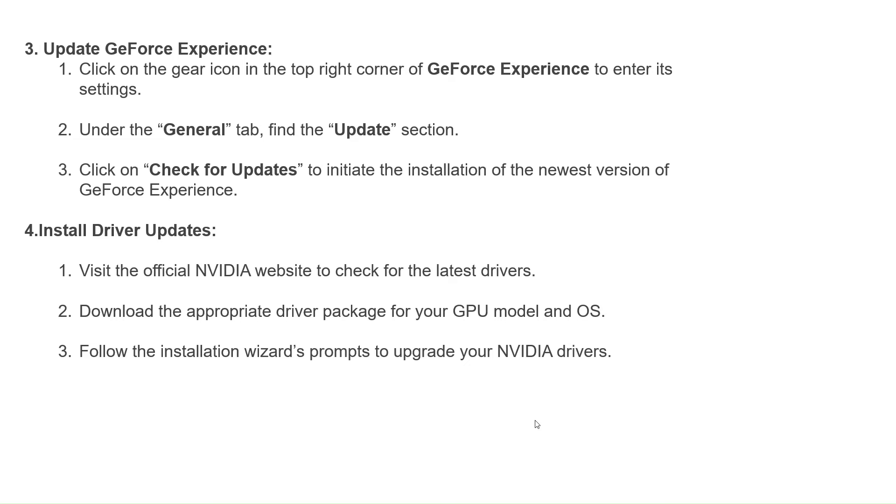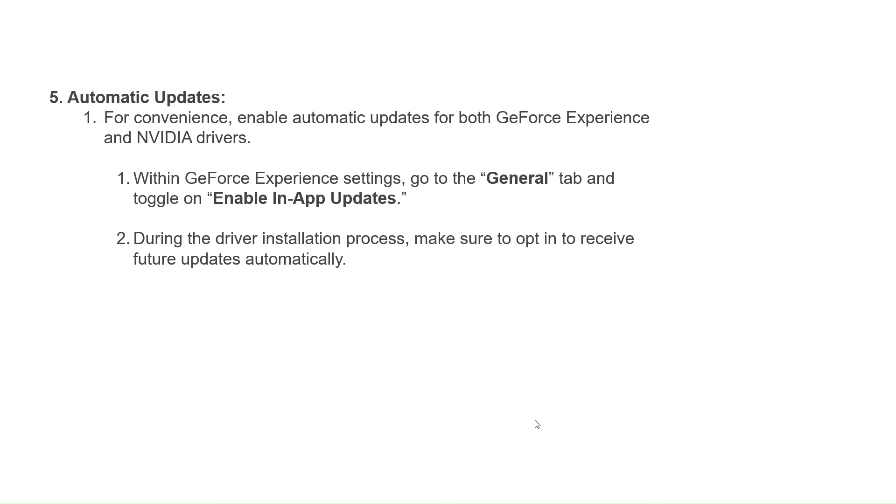To automate your updates, enable automatic updates for both GeForce Experience and NVIDIA drivers. Within GeForce Experience settings, go to the General tab and toggle on automatic updates. During the driver installation process, make sure to opt in to receive future updates automatically.